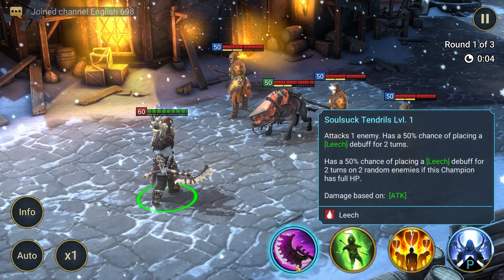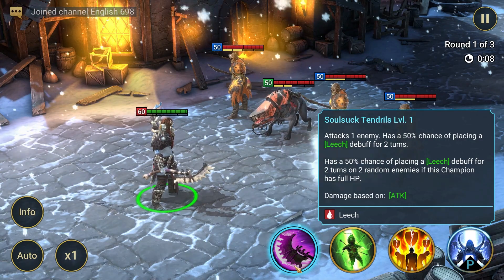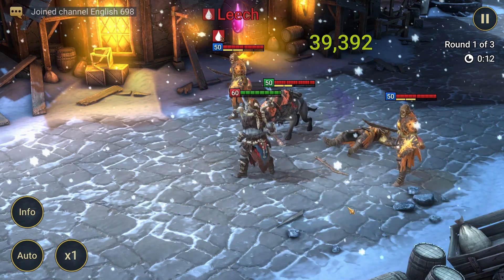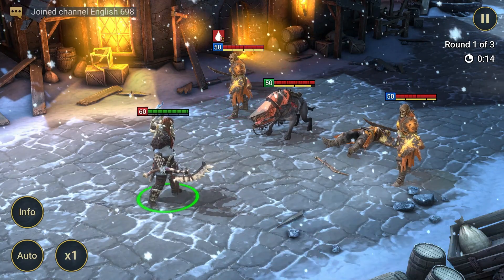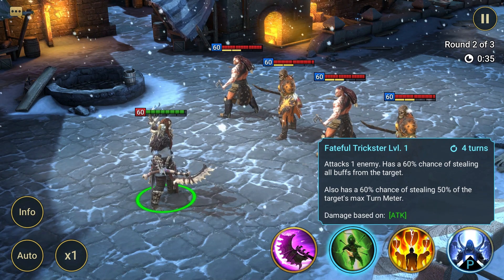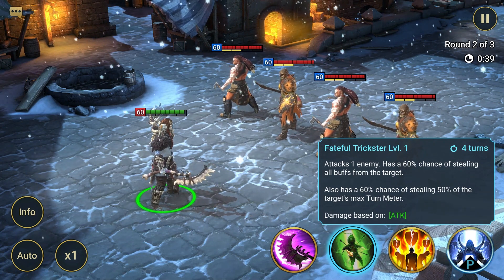Gomlock Skyhide's A1 skill, Soul Suck Tendrils, attacks one enemy and has a 50% chance of placing a Leech debuff for two turns. It also has a 50% chance of placing a Leech debuff for two turns on two random enemies if this champion has full health points.